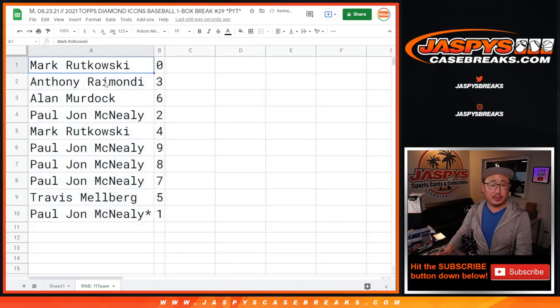All right, so Mark with zero, Anthony with three, Alan with six, PJ with two, Mark with four, PJ with nine, eight, seven, Travis with five, and PJ with one.